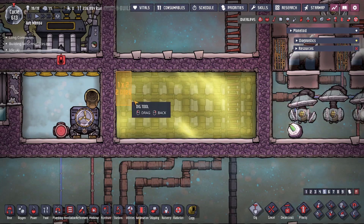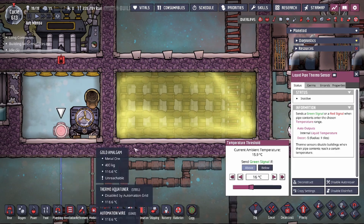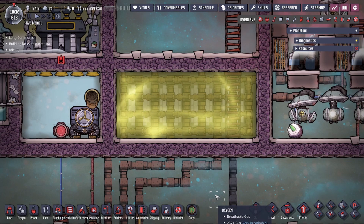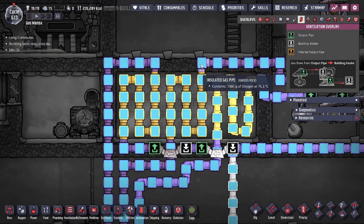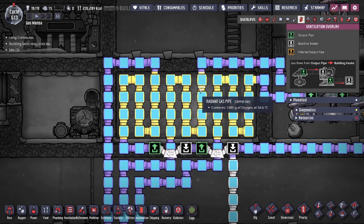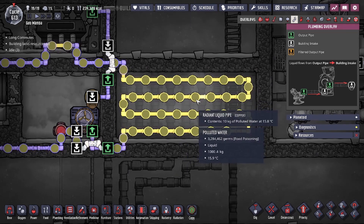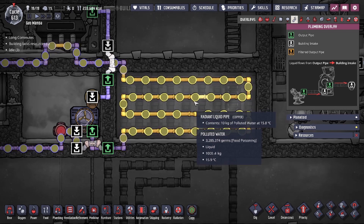That means you could build a smaller box and have the same effects, dictated by your materials. As you can see, we're using copper radiant pipes for gas and with diamond temp shift plates, this is only 12 tiles per gas line. You can always set the temperature on your temperature sensor by your aqua tuner, but because of gas volume — each packet at max size in the pipeline is only a thousand grams — it's going up against the 10 kilograms of liquid in the radiant pipeline running over the same space.